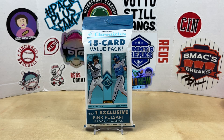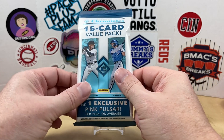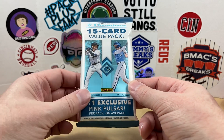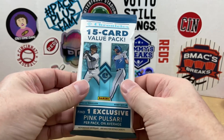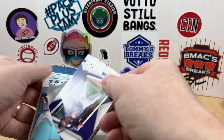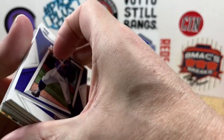Hey, what's going on everybody, welcome back to Grizzle's Cards and happy Fat Pack Tuesday! It's episode 102 of Fat Pack Tuesday and we have 2022 Chronicles Baseball — definitely one of my favorite packs to open, been a staple here recently. 15 cards per pack, one exclusive pink pulsar. These packs have pretty much been fire this year — or last year I guess technically. If you're new here, make sure you hit that subscribe button; we're doing giveaways every 15 new subscribers all the way to a thousand, and smash that like button for me.